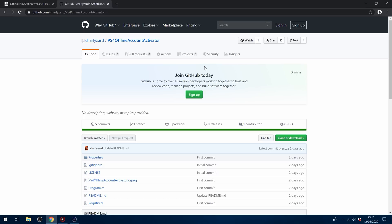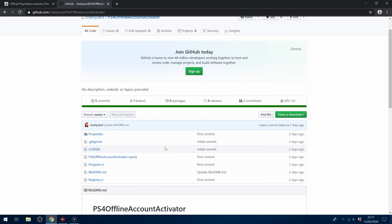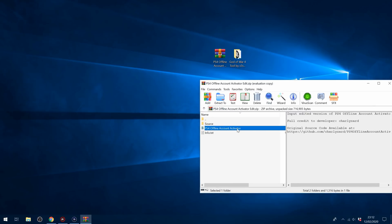In order to PSN activate your 5.05 accounts, you're going to need the PS4 offline account activator that was recently released by Charliezard. This developer released the program as source code, so you had to edit the IP address and add a PSN account ID in the source code and then build the application yourself, which requires having Visual Studio and compiling the PS4 debug tool. So I went ahead and made a pre-compiled version that will just prompt you to enter the IP address, the user ID, and the PSN account ID.